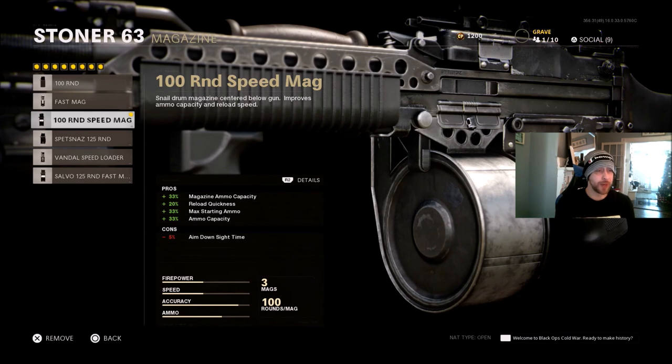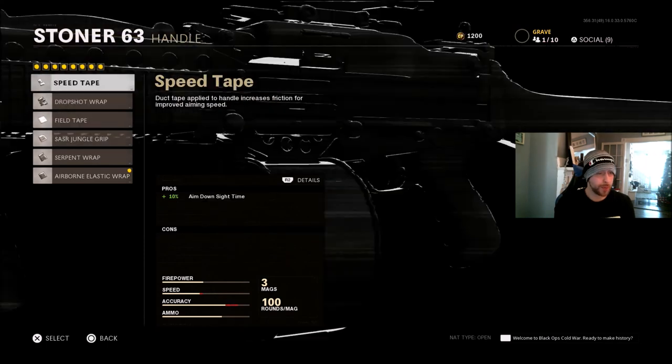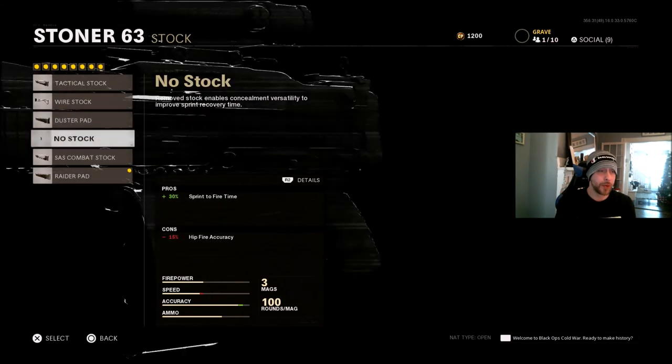For the magazine, I'm using the 100 Round Speed Mag. The con is aim down sight time, but you get reload quickness, starting ammo, ammo capacity, and 100 rounds in the mag. That 5% ADS time we can make up for with the Airborne Elastic Wrap, Serpent Wrap, Jungle Grip, or Speed Tape, whichever ones you have unlocked. You always want to go with the Airborne Elastic Wrap if you have it, because the flinch resistance is useful — there's not a lot of flinch in game but it's nice to not worry about visual flinch. For the stock, once again, the Raider Pad, No Stock, or Wire Stock will be your best bets.